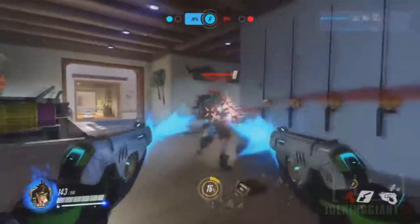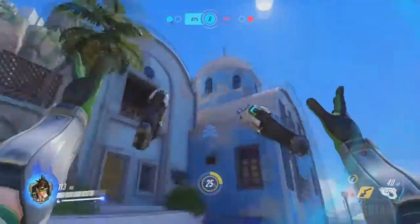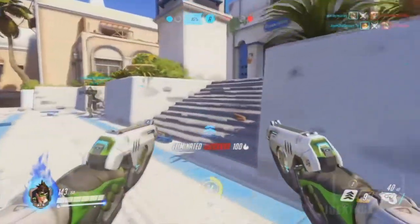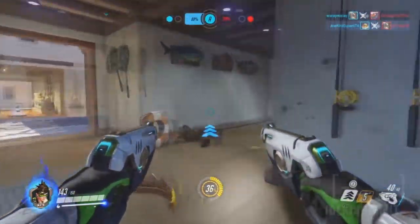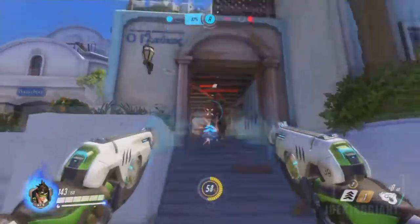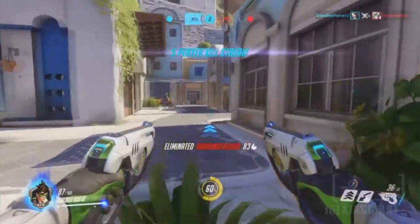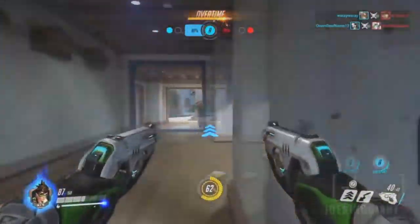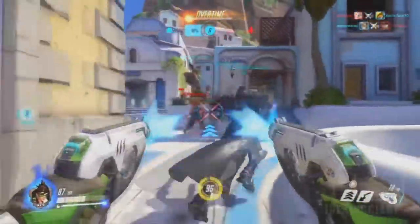So there you have it folks — the basic information, the skill set, and her special abilities and how to use them all. Some extra tips about Tracer: always be on the go. You need to have the greatest perception and awareness when using her, because she can become OP if you use her correctly. By using Blink and Recall — teleporting back 8 seconds — you will always stay alive with Tracer.